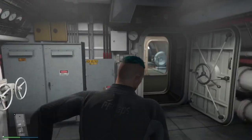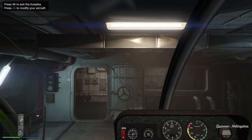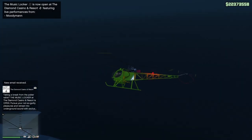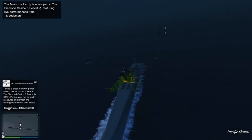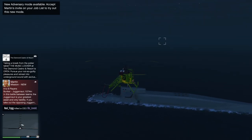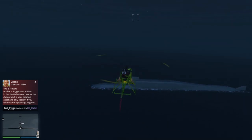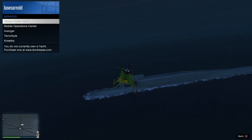Now let's go to land with the Sparrow. The reason the Sparrow is great for prep missions is you can park it inside the Kossatka — you can't do this with the Oppressor Mark II or a Buzzard. Every time you take your Oppressor to the Kossatka it gets destroyed in the water and you pay 10k. You can prevent this by beaching the Kossatka, but the Sparrow is easier — you can adjust the Kossatka's location, place it on the beach, or return it to storage and request it back close to you.